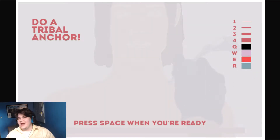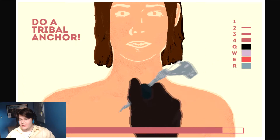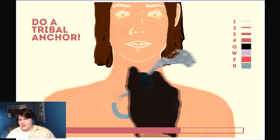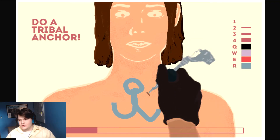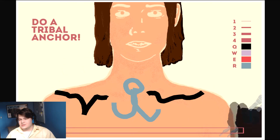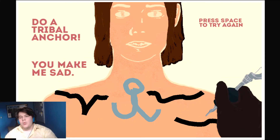Do a tribal anchor. Well, aren't tribal tattoos the ones that are just like the lines on your arm and stuff? So how am I gonna do a tribal anchor? Anchor, anchor thing on top of the anchor. Tribal markings. Boom! You make me sad. Just because that looks more like a pre-rendered image of Squidward rather than an anchor — you think that has the right to make you sad? I'm the sad one?